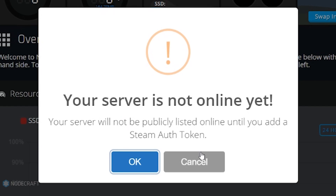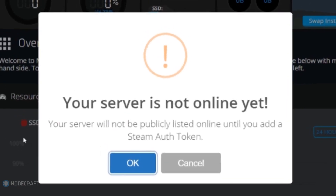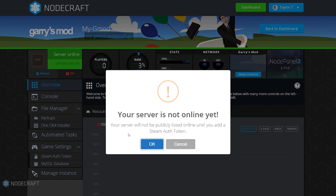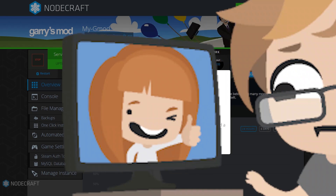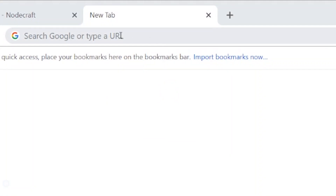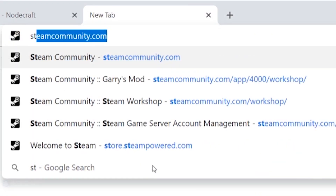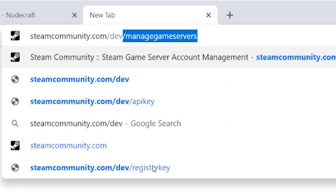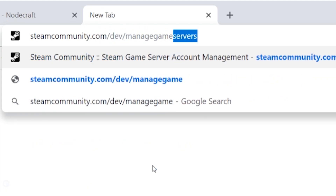Are you getting this message when you try to start your server? Are you freaking out? Well, I'm going to tell you what's going on — everything is fine. You're going to need something called a Steam auth token. To get the Steam auth token, go to steamcommunity.com/dev/managegameservers.